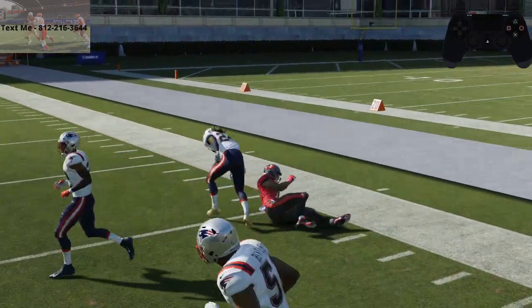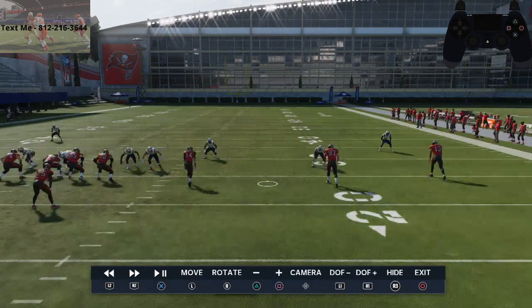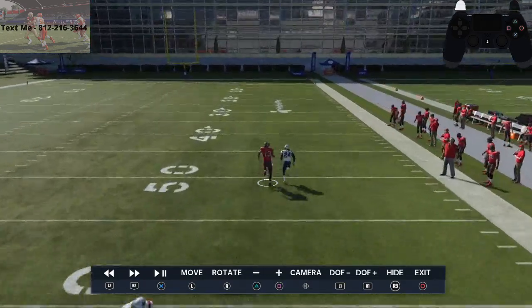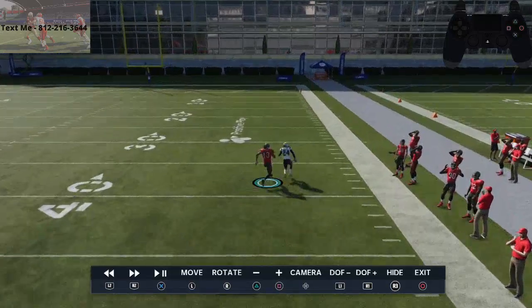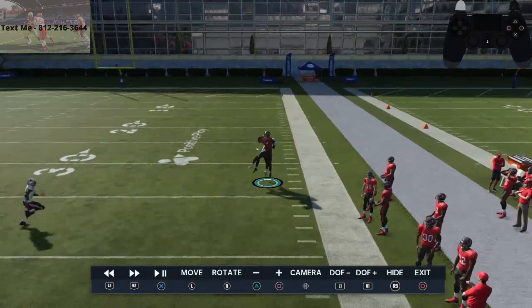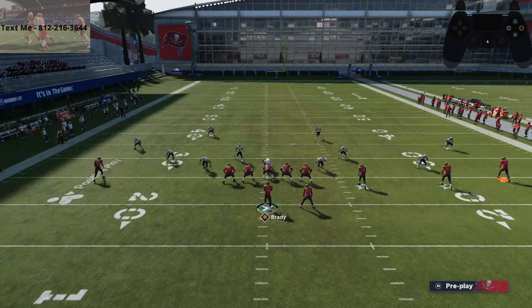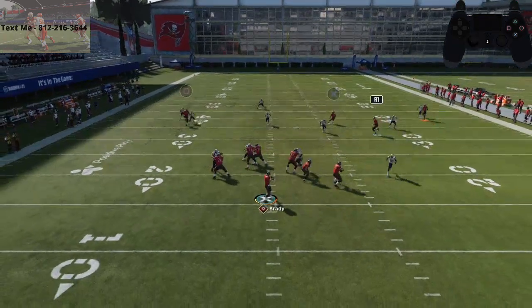This is primarily going to help you take advantage of one-on-one coverage in this game. What you'll see is he's going to run the streak, and I'm pass leading him outside. I'm going to click on, and then I'm going to swerve him outside and then up to go up for the user catch.